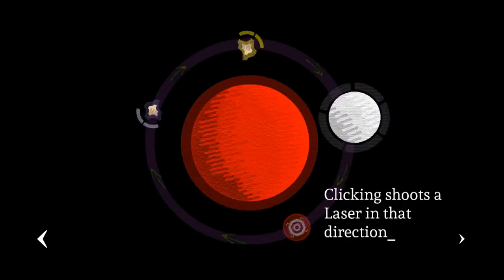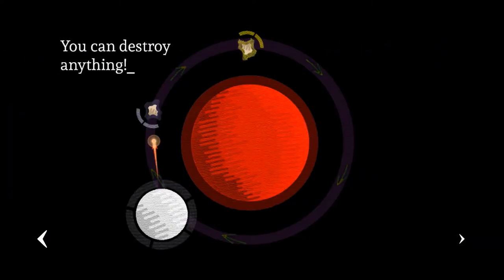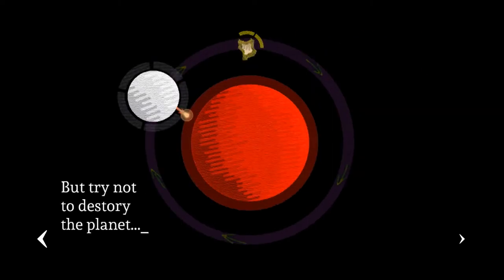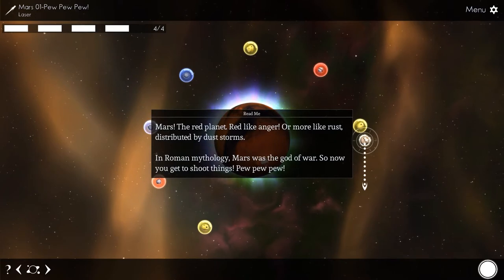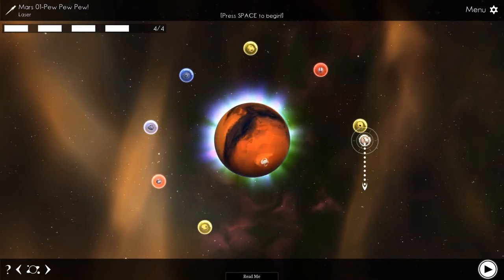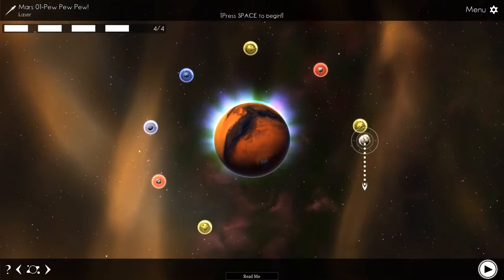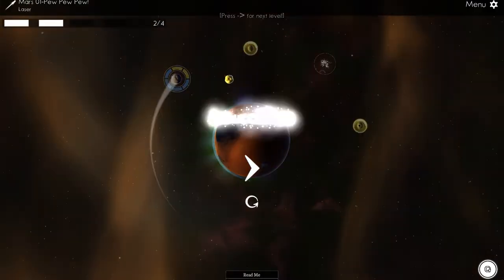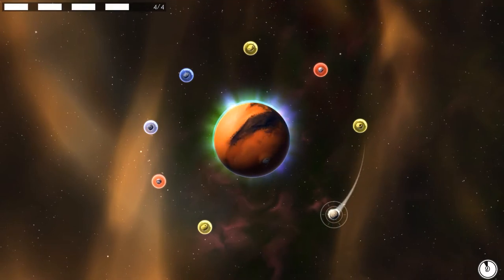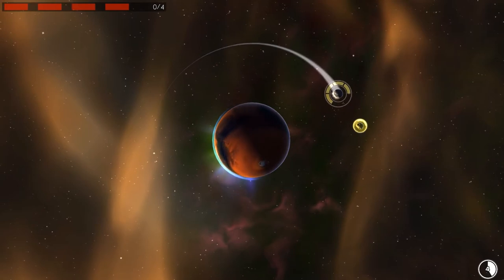The fourth planet is Mars. Befitting for the god of war, we are now equipped with rockets that can shoot almost anything. As our moon's path is predetermined here and cannot be altered, these levels feel like a puzzle game. Finding the correct pattern — which things to shoot and which to collect — is essential and usually requires a lot of trial and error. Even though I liked the thought and memorization-driven gameplay, I could have done with just a tad less hit and miss. Overall, Mars is on the strongest side of mechanics.